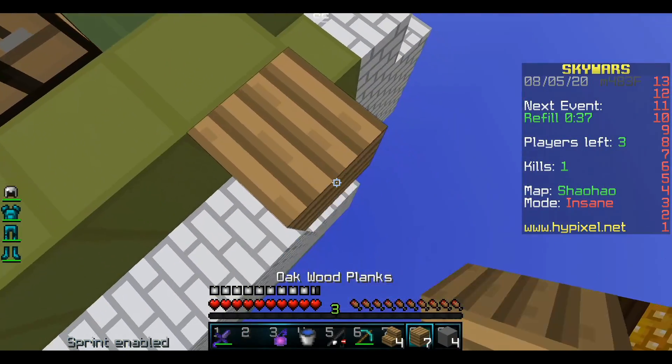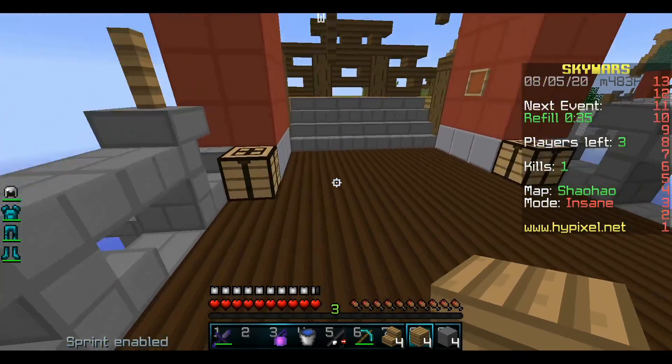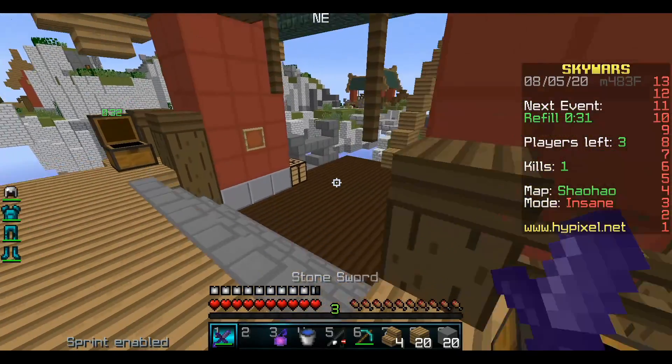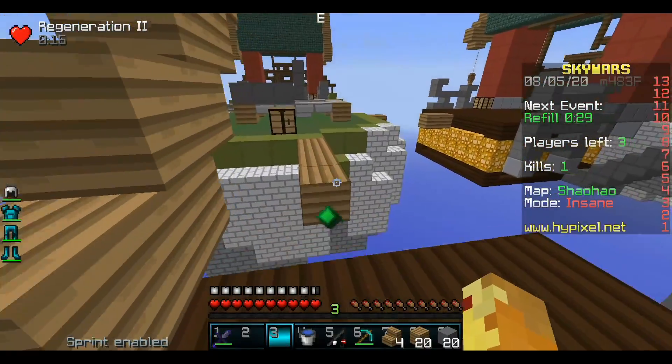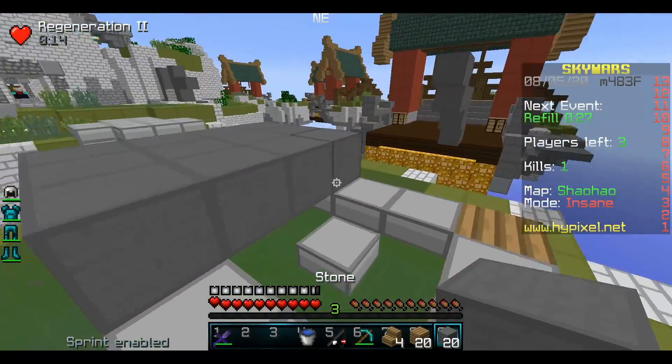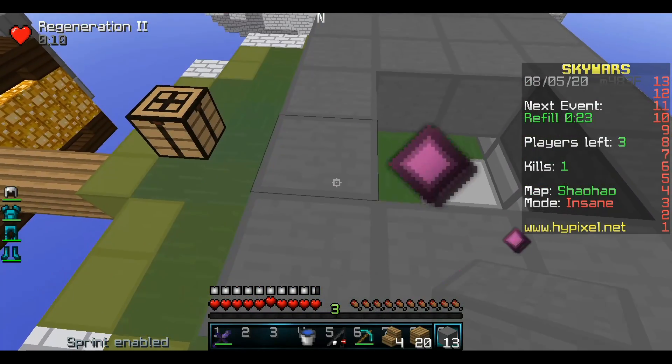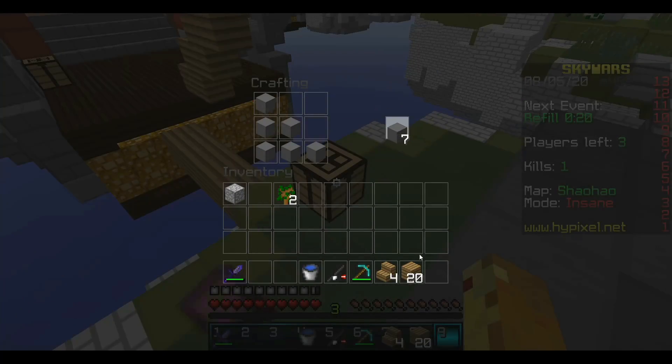Hopefully somebody neglected to get blocks. We're going to build this way and see if somebody over here didn't get blocks. Yes! We've got free blocks, let's go. We now have enough to finish up the basic structure. And there we go. We don't have glass, which might be a crucial part, but hopefully it won't be.